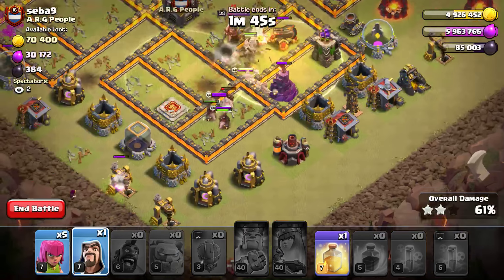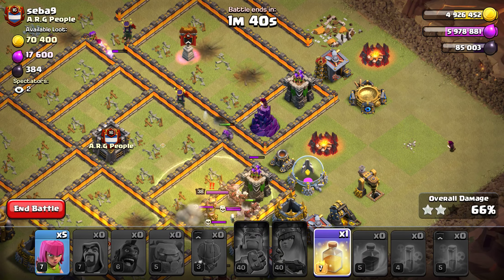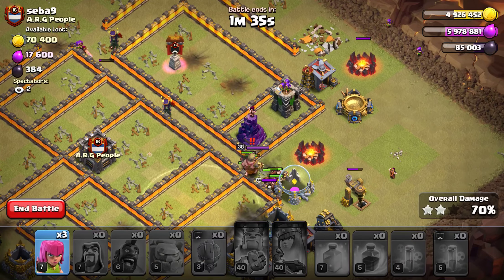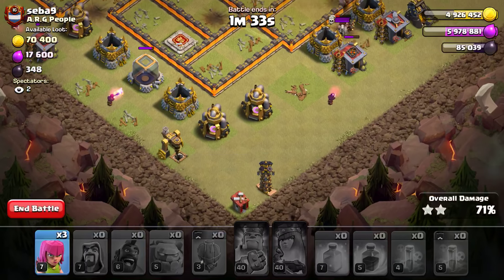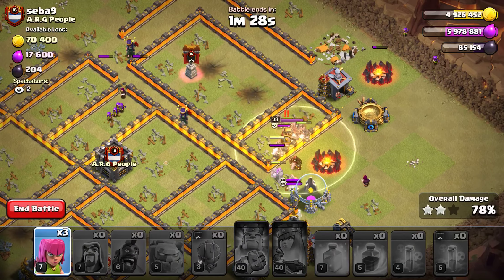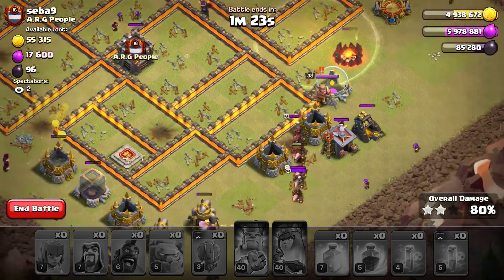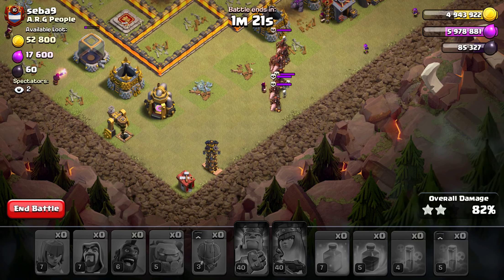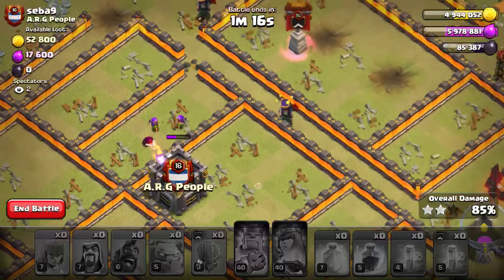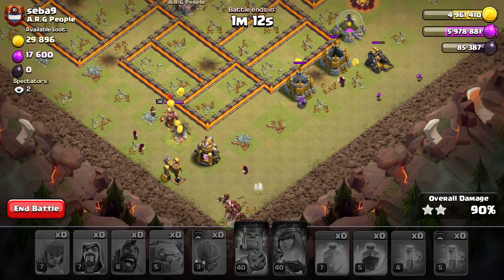So far we're rolling okay. We do have a hidden Tesla down in the corner that's going to mess up our pathing and cleanup, but that's why we always save a few archers for the end. No Teslas in the other corners, so those Hogs are going to head back down this way. A few other random cleanup troops here — a whole bunch of skeletons chasing the Hog Riders down to that Tesla.